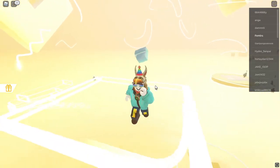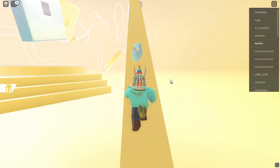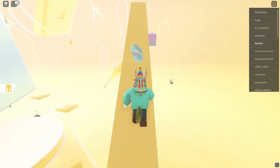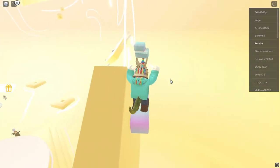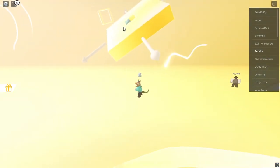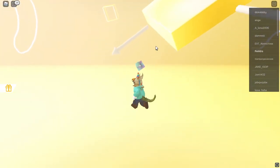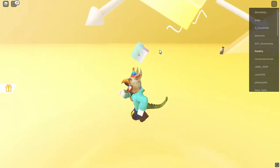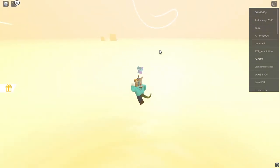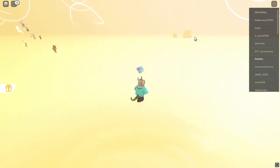That's the first shard. The second shard is up here. The third shard is in the middle over there — you might have to jump on somebody's head or do some parkour to get up there. The next shard is over there at the crate.